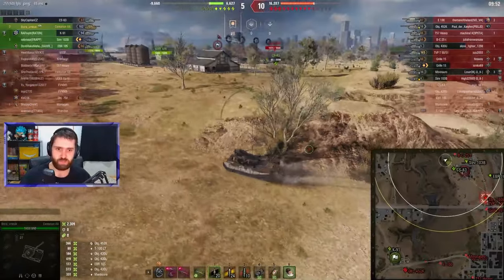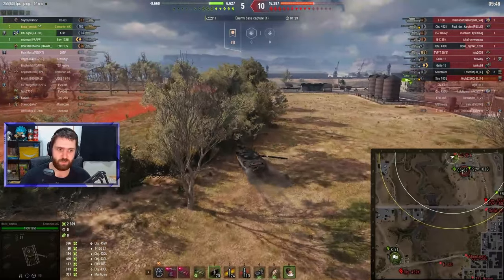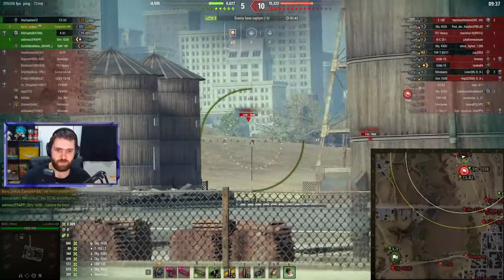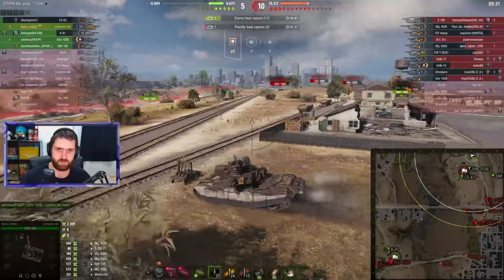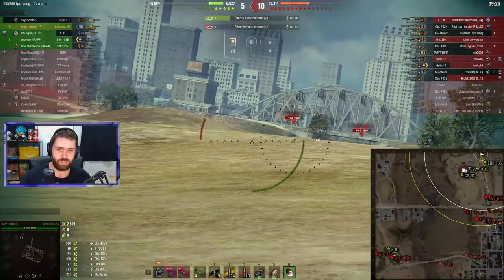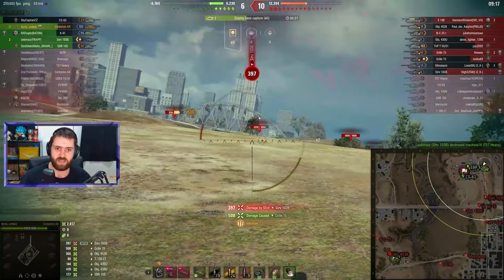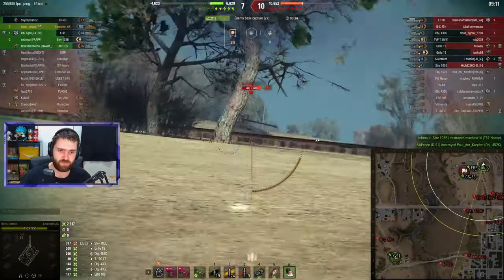Boris is going on the offensive, trying to put some pressure on the enemy cap. The STF is going into the cap circle — trying to get the enemy team to go back to base instead of winning by capping. Gorilla spotted, EVP spotted. Maybe we can get the HESH switch — we don't get it at the moment. The 430U is hull down; we don't want to shoot a hull-down 430U. STF is spotted, Gorilla is spotted. Trying to put one on the move, not wanting to get caught in the open. And there's the HESH switch — 508 damage into the enemy Grill 15. Absolutely amazing!